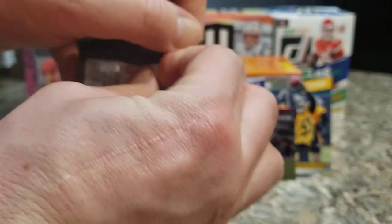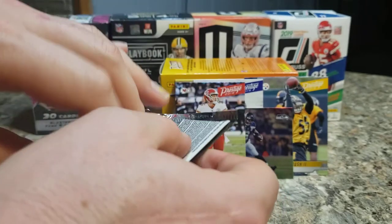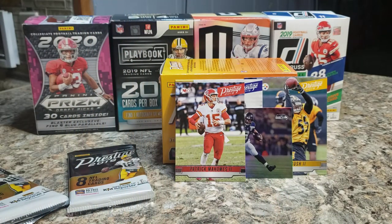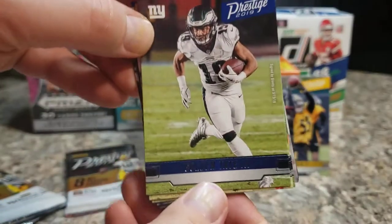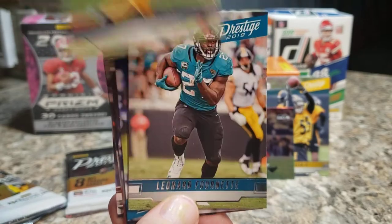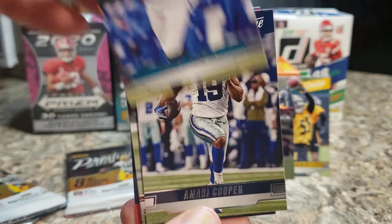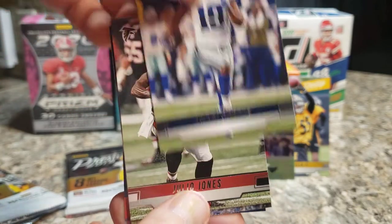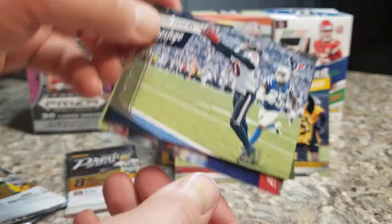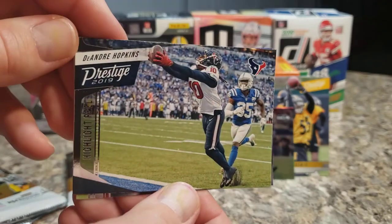Two last packs, and we've got a relic coming in there. There are possibilities for RPAs but I really doubt we'll ever see one of those. Final pack — Golden Tate, Marcus Peters, four-nets(?), Jalen Ramsey, Amari Cooper, Julio Jones — very good base here. Another one of the Highlight Reels, this time just the silver base version, with DeAndre Hopkins.